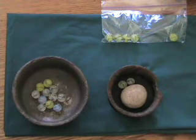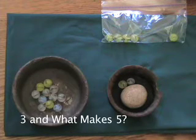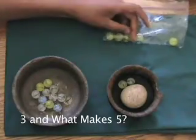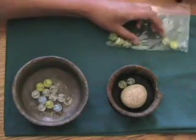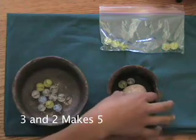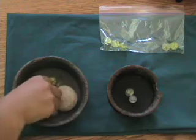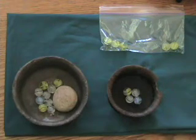Now seven — how can we take away three? Five is three and two. We want to take away three. Take five off and put the two back. How many? Four.